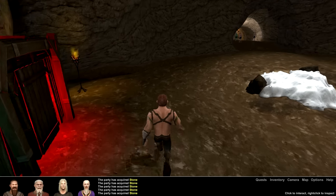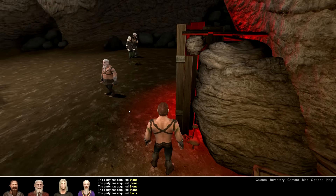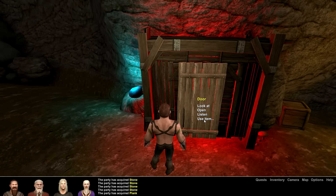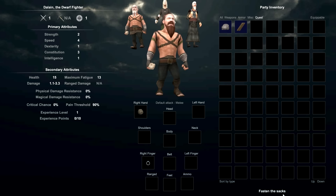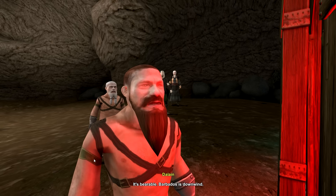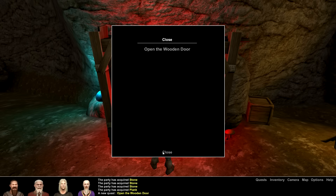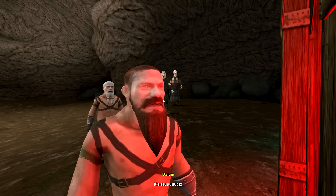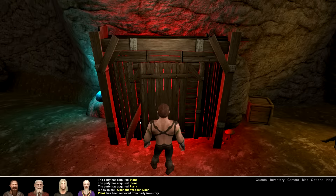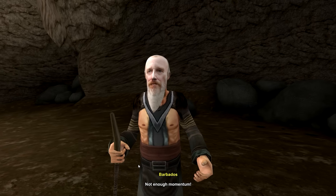We got a door and a plank over here - might as well pick the plank up, probably useful. I don't want to go where those weird goblin-looking things are. Let's check this door out - maybe our stuff is in here. We listen: a rattling and clanging from behind the door. What about that smell? Barbados is downwind! New quest: open the wooden door - is that really a quest? Okay, we can totally do that. Let's open it... it's stuck. Let's use the plank - push it - but it still won't budge.